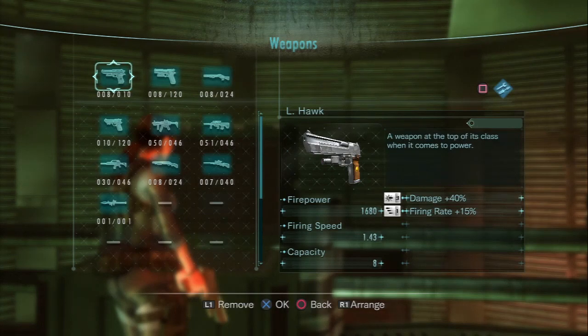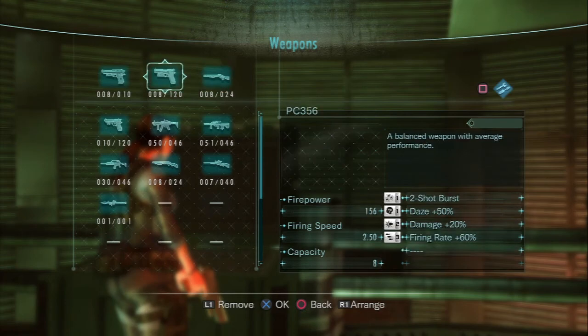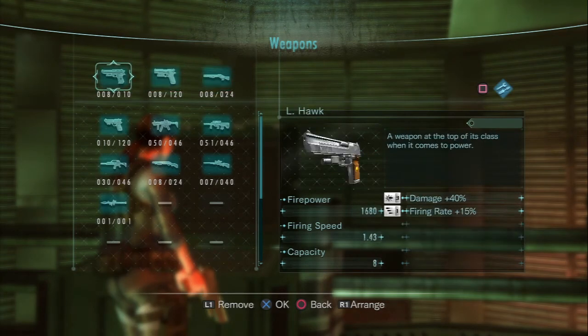Alright guys, welcome back to Resident Evil Revelations. Last time we left off in a precarious situation where we were about to fight a boss, but then the episode started running a little bit late. Then I found the Elhog Magnum and I needed to customize it, so I figured I'd just do this on my own time and skip you the tactical min-maxing that was going to go on in my head — which isn't really min-maxing because I probably did a terrible loadout, but I tried at least. There are probably a lot more efficient ways than mine.